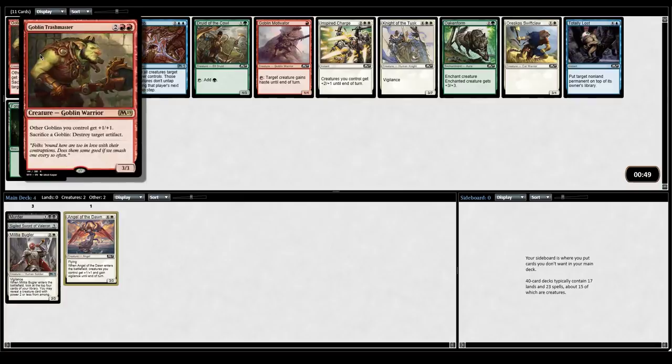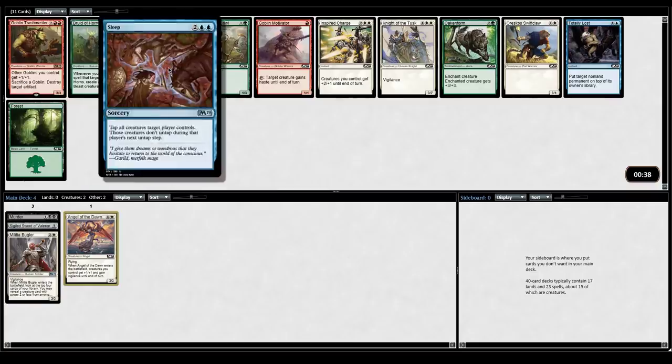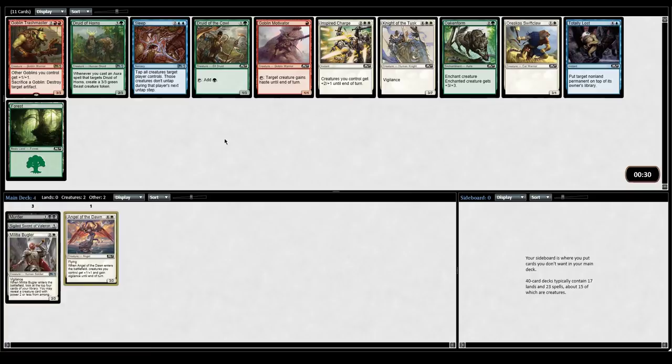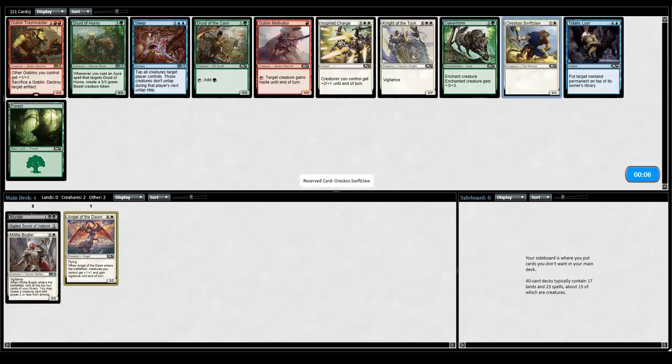Goblin Trash Master — pumps your goblins, kills artifacts, it's fine. There's Sleep, which is a really powerful blue card. In white we really have just a Swift Claw, which isn't even great with a Bugler. I'm seeing almost no black, but this is a pretty late Druid of the Cowl. I think I like Inspired Charge, but you can pick that up late pretty often. Druid of the Cowl or Swift Claw — I'm going to take the Druid. I just don't think Swift Claw is a particularly powerful card, and this card is just much better.